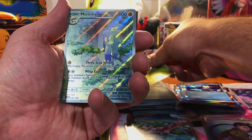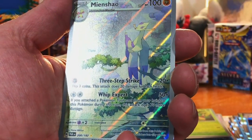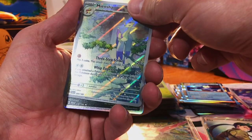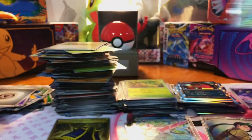Pansage. Massacrier Illustration Rare — not familiar with that Pokémon, but very beautiful. And a Yveltal Hollow. Let's get that sleeved up. Very nice.